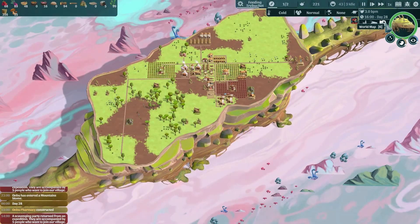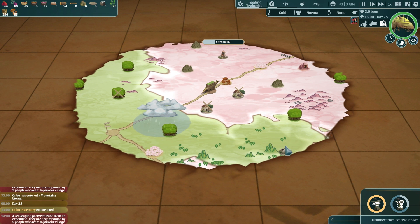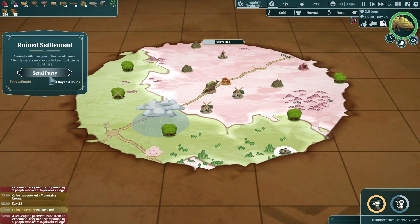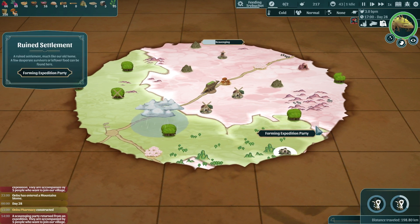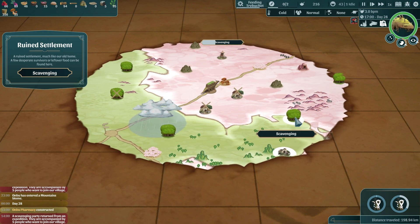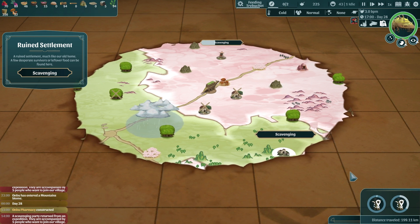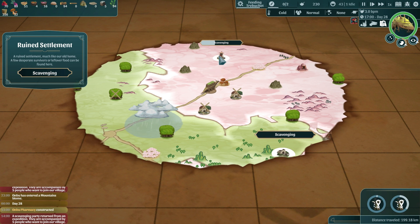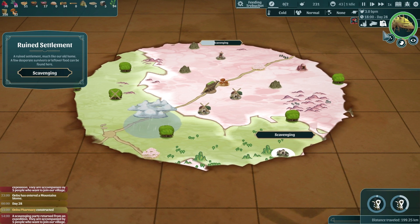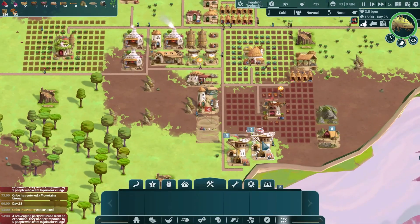We have three extra idle people, so let's get some mushrooms growing because we're going to need food for Ambu. Let's check our scavengers — looks like we've already completed that area. Let's try to get to these ruins and see what goodies come out. Actually, we're going for stone next because we are out of rocks.